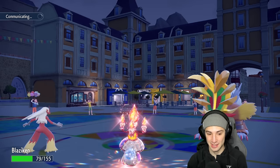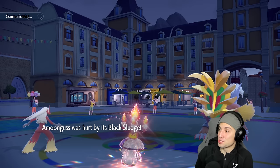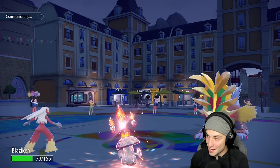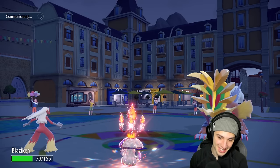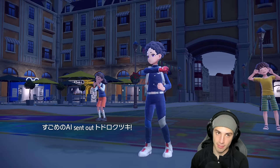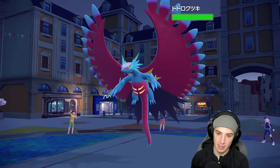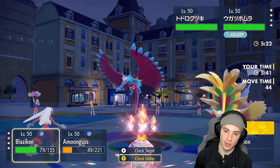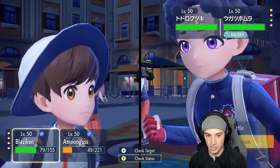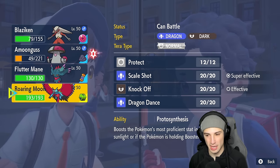Pollen Puff gives some HP back but I took about a hundred HP of my own damage from recoil, Rocky Helmet, and Life Orb. Gouging Fire wakes up and uses Breaking Swipe. Blaziken can't soak that - ouch. Now I can bring out Flutter Mane since Gouging Fire is on one HP. Amoongus actually faints from Black Sludge damage - this is such a weird match for my Pokemon.